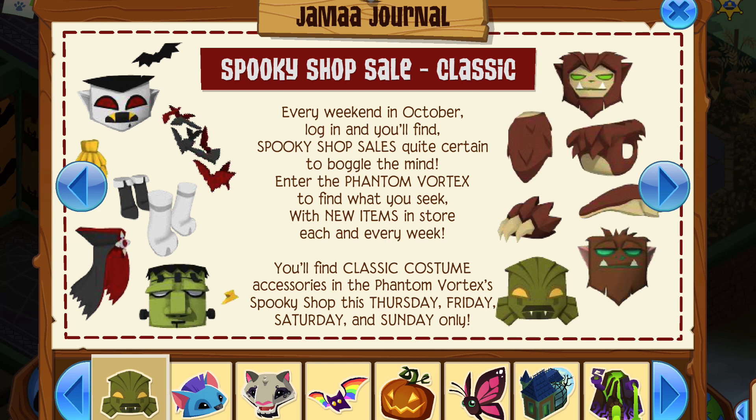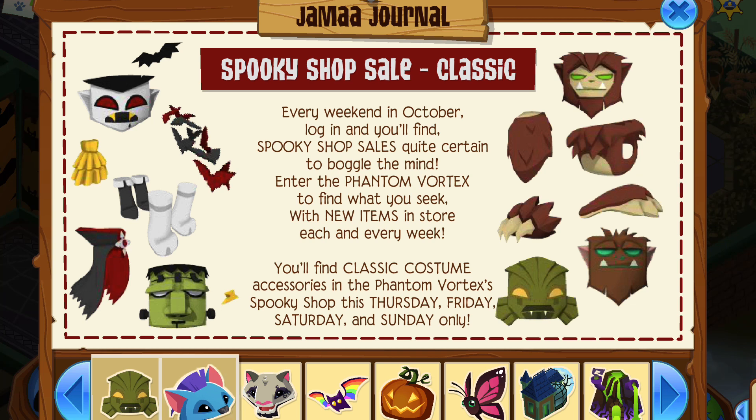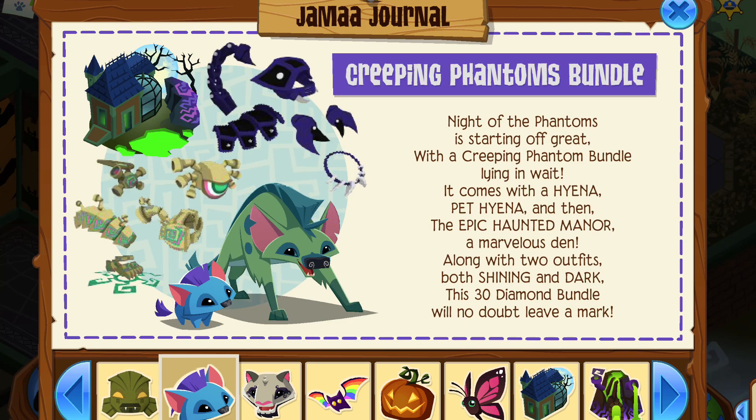Okay, so first we have a Spooky Shop Sale — classic — which is Thursday, Friday, Saturday, and Sunday only, so it's gonna be very spicy. One thing to look for is that deer fruit — I don't know, it looks like deer fruit. We got a phantom bundle looking spicy.